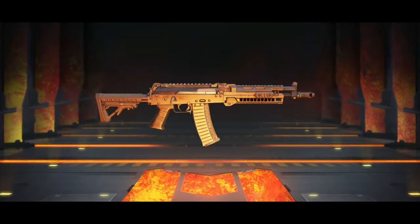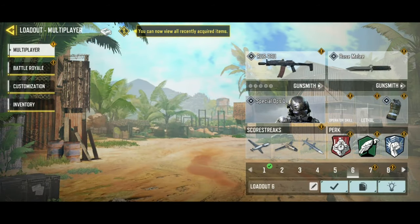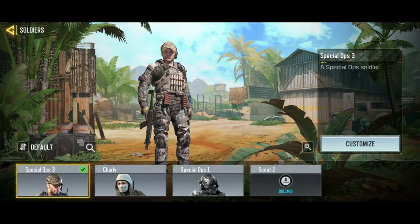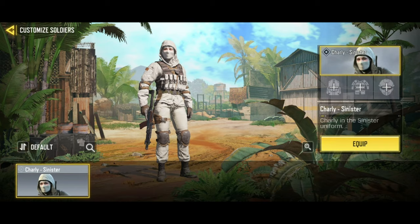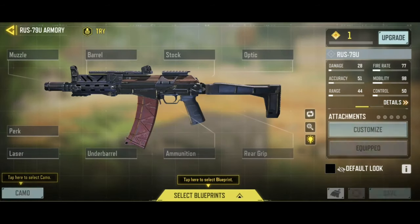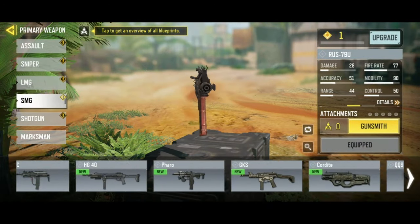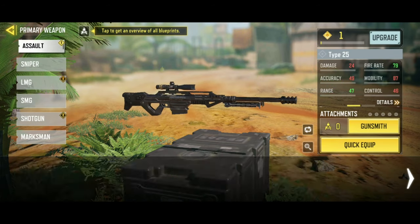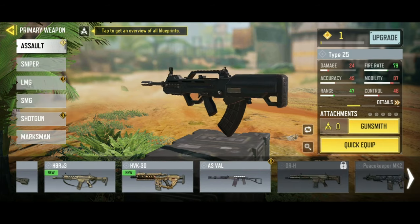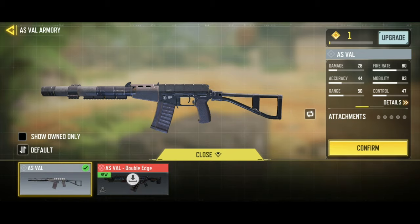Next week there will be a lot of updates in Call of Duty Mobile. First, you will get the Shorty shotgun — you need to complete a couple of tasks to get it, or if you invest money in a draw, you'll get it without completing any tasks. The Ghost lucky draw will be available this Friday.